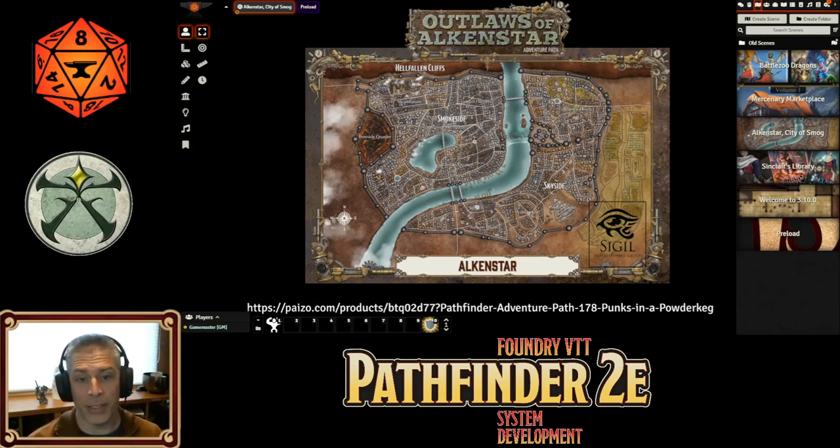If you're playing Outlaws of Alkenstar and need to re-import the adventure for the update, be careful — it will remove actors in place. It apparently leaves dead actors dead but you'll need to know where your party's tokens were standing so you can move them back. It'll probably also reset the fog of war, so just be aware of that as GM.